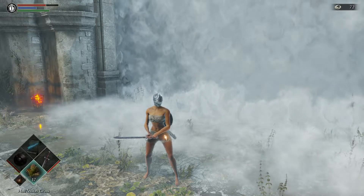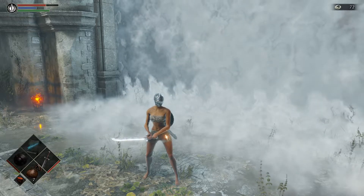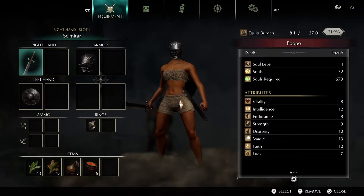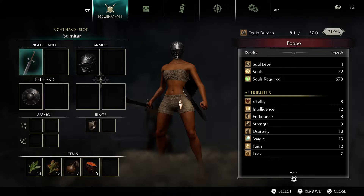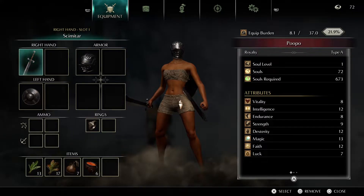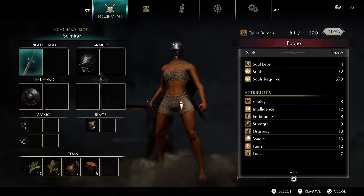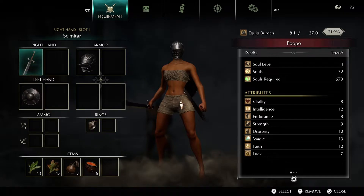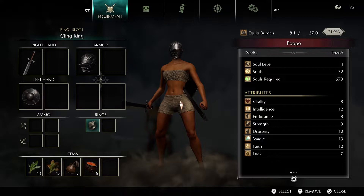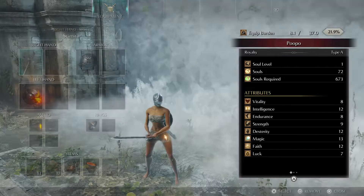We're going to go in, and if you're a higher level or have better weapons, this is probably a lot easier. But I'm still just a level 1 royalty — I'm not going to be leveling up at all, I want to stay at level 1. I only have the scimitar right now, but soon I'll be grabbing the falchion. I want to use slashing weapons. As you can see, I have one ring, the cling ring, and besides that just some grass, fire bombs, and pine resin.